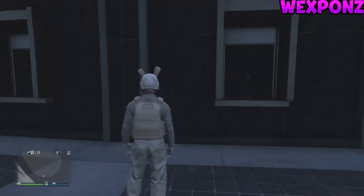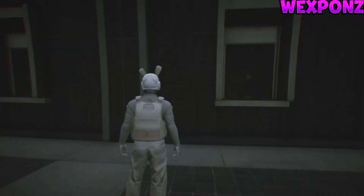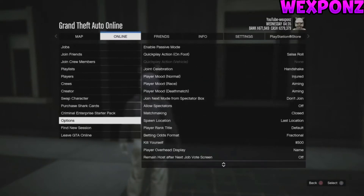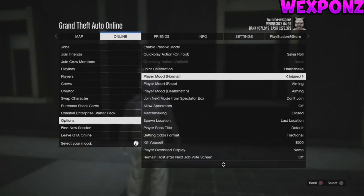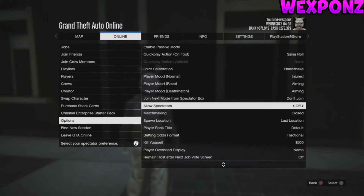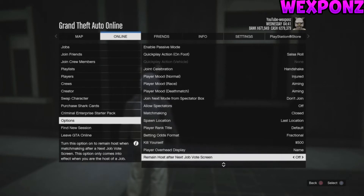For this glitch, make sure your spawn location is set to last location. After you do that, go to online, then go to options and make sure you have these four things off: join next mode to spectator bots is set to don't join, allow spectators off, matchmaking is closed, and remain host after next job — job vote is off.